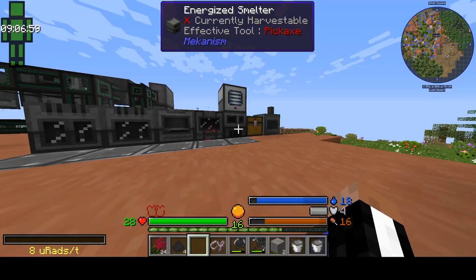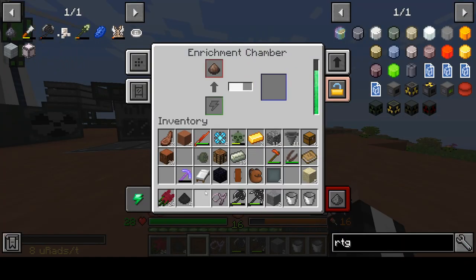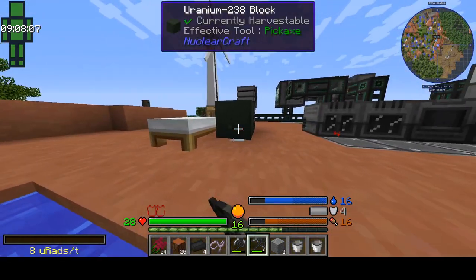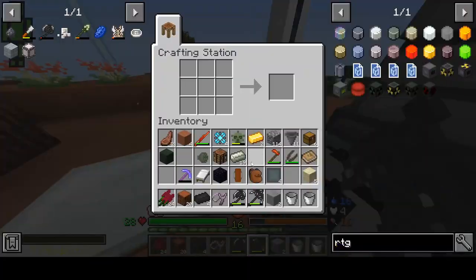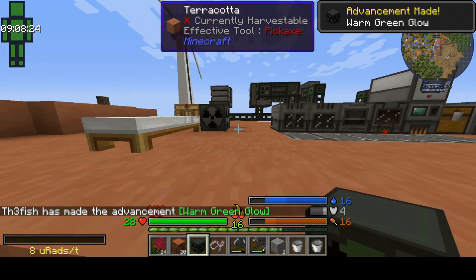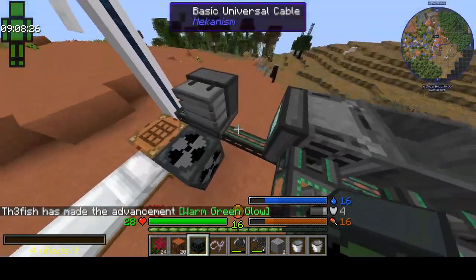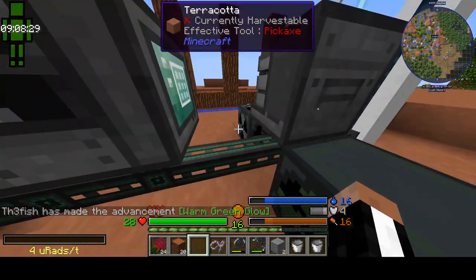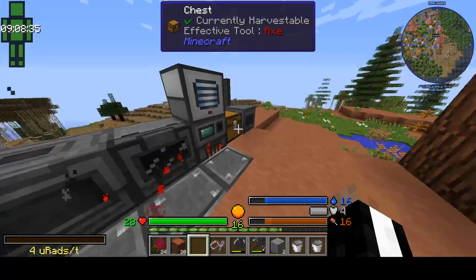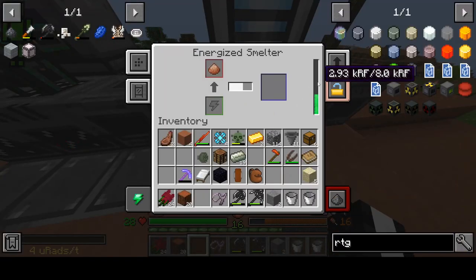Shouldn't be any problem. What happened? Oh — put it in the energized smelter. And finally we can make our RTG. Which is a better fuel source than whatever this... the decay generator. Anyway, we just got the advancement 'warm green glow' because we made an RTG. Which is basically how you learn how to do the mod — you just do the advancements and then you'll figure it out. Pretty simple stuff. So now we have extra power, but it's still not enough. We need more.